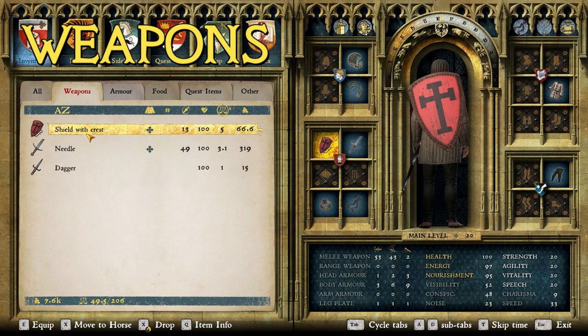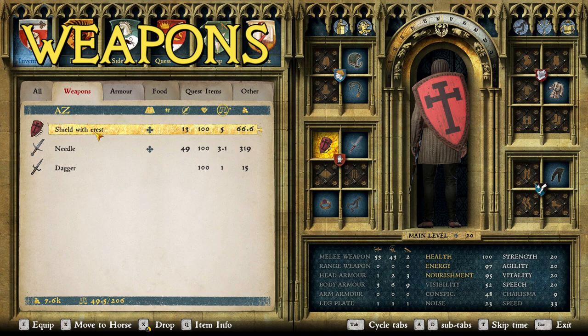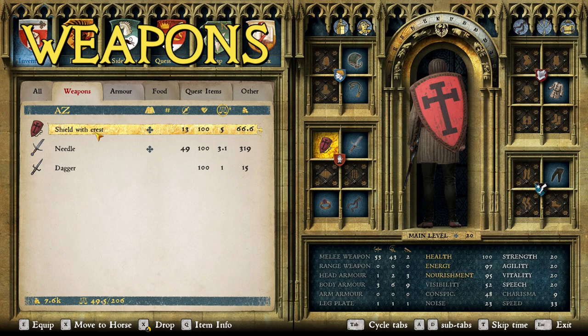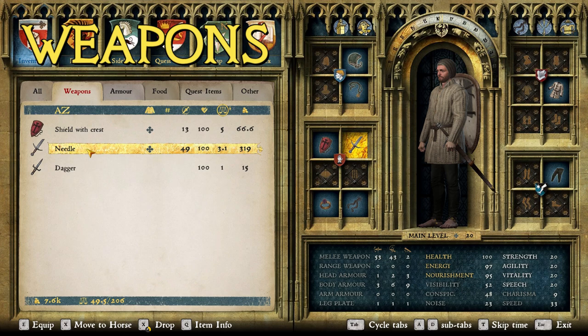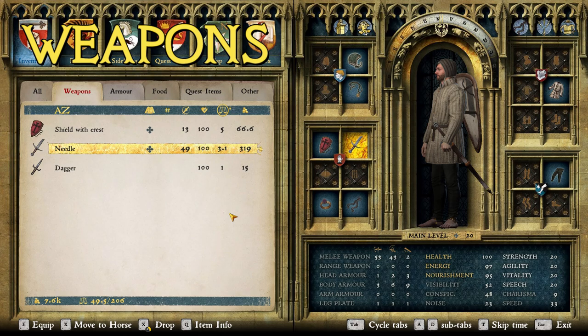An important distinction here is shield sizes. Shields generally got smaller as armor got better, so in the 13th century kite shields were still pretty big. This one kind of looks like a heater shield but still covers a decent portion of your body — basically your whole torso — because you didn't generally see comprehensive plate armor yet, so the shield needed to play a more active role. For the sword I chose the Needle arming sword: it has good stats and it's the typical cruciform arming sword you'd see in the 13th century. It has 50 stab damage and 40 slash damage — a good middle-of-the-road arming sword.